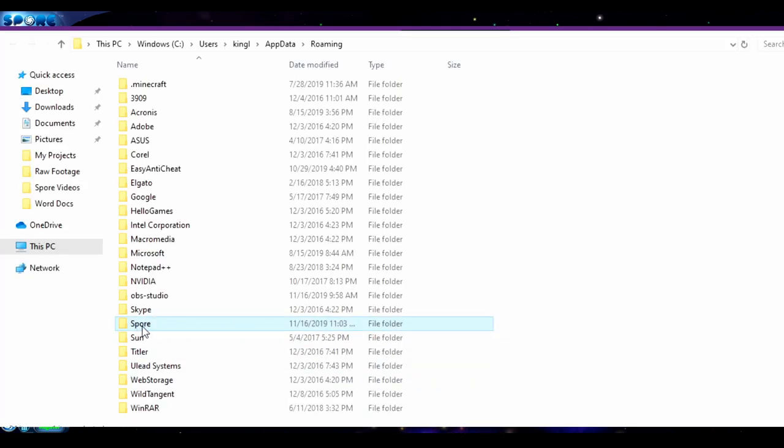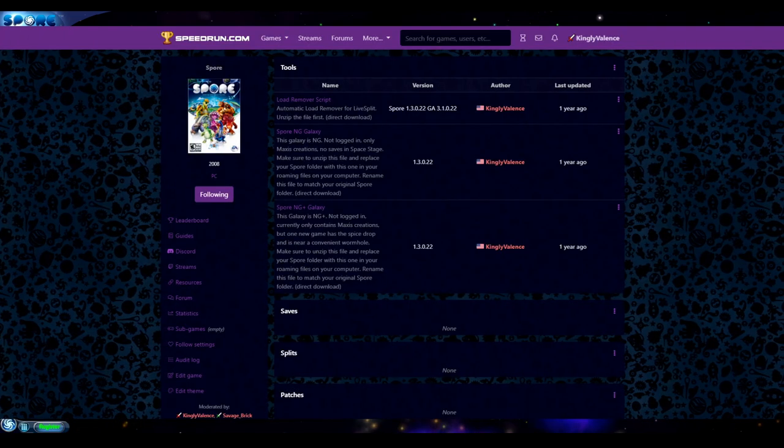Make a backup of this before you delete anything. You have to move this file out of the folder and then place the one you just downloaded into it, and rename the file that you just downloaded so it matches what it was originally so Spore can recognize it. If you're just using Steam like me, it's just capital S Spore. If you're using disk, I think it's in all caps. Just rename it to match how it was so Spore can recognize it. Alright, back to Spore.